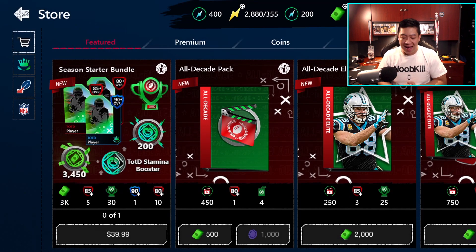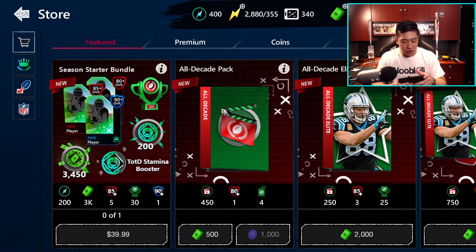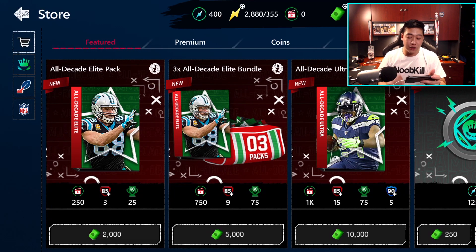We are opening up packs today, and we should be able to open up every single pack. You got the All Decade pack for just 500 Madden Cash, the Elite All Decade pack for 2,000 Madden Cash, the Elite bundle, and also the Ultra pack. They got bundles back, but the bundle doesn't provide any topper, which is a little unfortunate.